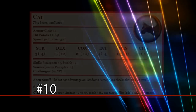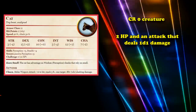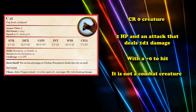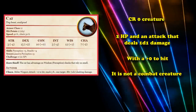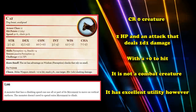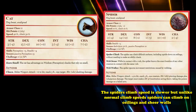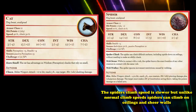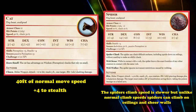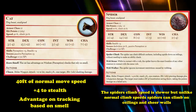Starting off at number 10, we have the Cat. The Cat is a CR 0 creature with almost no health and only about 1 damage on average if it lands its attack, so it's definitely not a creature you turn into for any kind of combat purpose. However, it is an excellent utility wild shape because it has 30 feet of climb speed, which is ironically faster than the spider's climb speed, which is only 20 speed while also being a CR 0 creature. They can move at an impressive 40 feet of regular movement speed, has a plus 4 to its stealth skill, and even has keen smell, so it has advantage for tracking things with its smell.